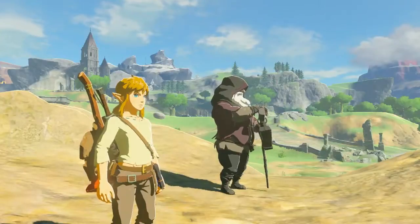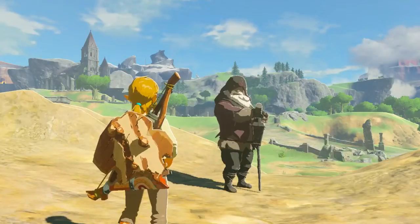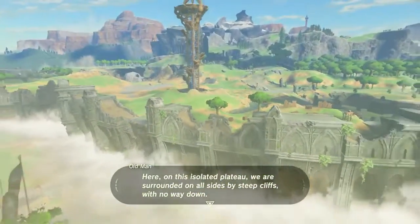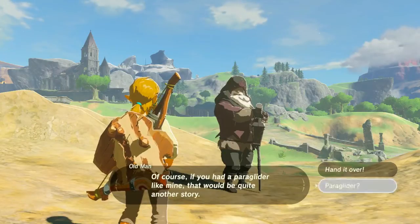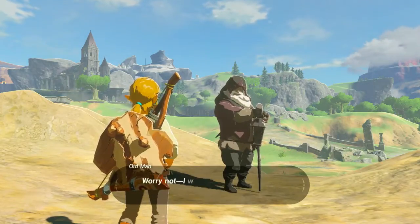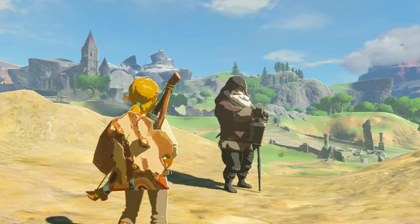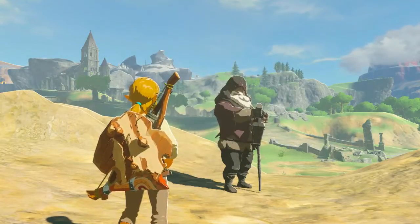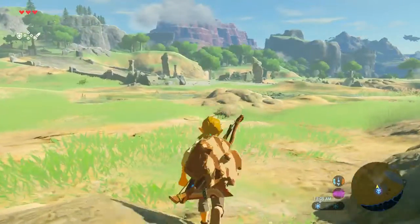That one was done by SethBling, who I got to talk to this week — he was very, very nice. The route he has takes a little bit of time on this plateau to get all of his weapons and abilities, also the glider. The glider is actually essential — you need it to defeat the final boss. Seth's run takes about 40 minutes to take care of everything on the plateau: going to a couple of the shrines, getting all your powers, and then getting off the plateau. Once you get off the plateau, the route he put together gets to Hyrule Castle in about 12 to 15 minutes.